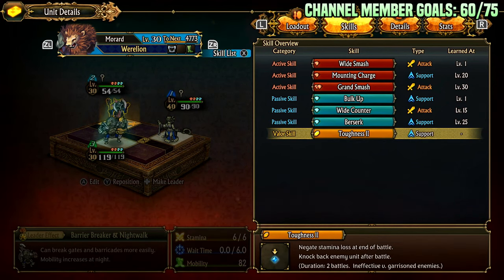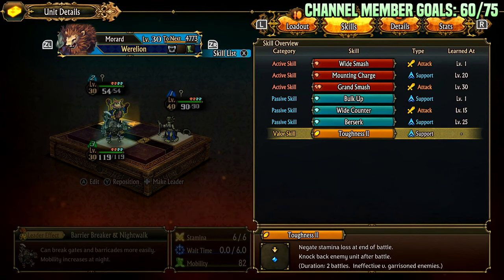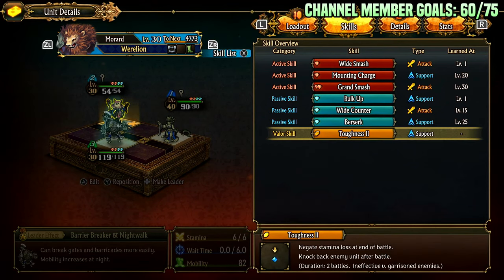Then we have Toughness — negate stamina loss at the end of battle and knock back the enemy unit after battle. It knocks them back even if they win, and negating stamina loss lasts for two battles. This can be nice for stamina conservation while pushing, and it is cheap. I do wish it gave something more like damage reduction or increased health for two battles, but it's okay for how cheap it is. It basically gives you two extra stamina — so if you're at one stamina and you pop this, you won't go to zero for two more battles.